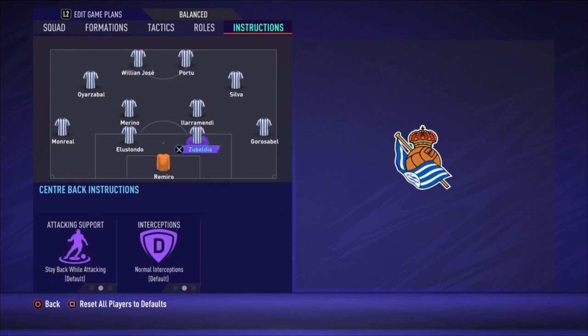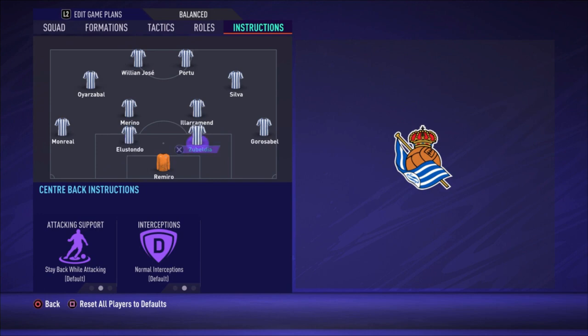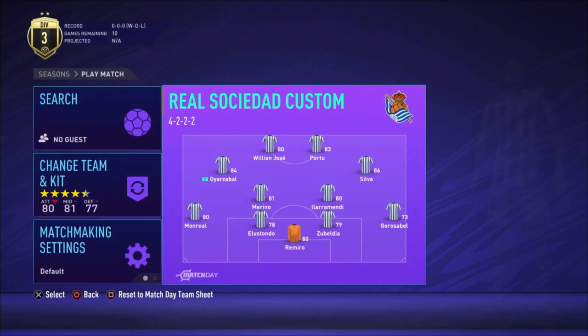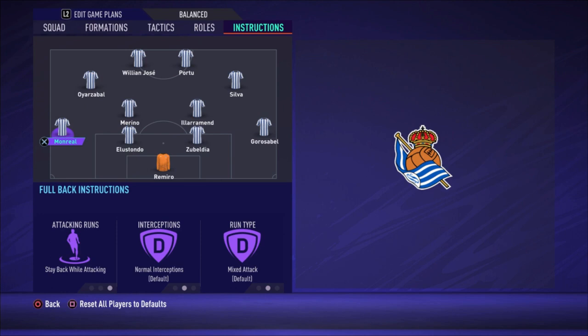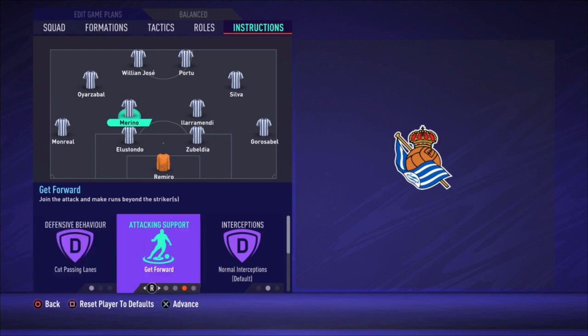Players in the box is seven bars, corners and free kicks are both three bars. For instructions: the goalkeeper is on default. The right defender stays back while attacking because everyone is really slow and you don't want to be an easy target on the counter. Both center backs are on default. Monreal also stays back while attacking.